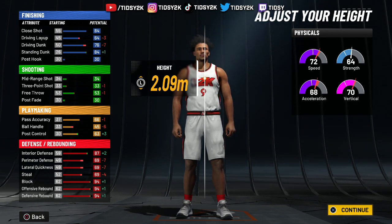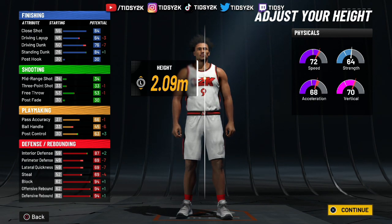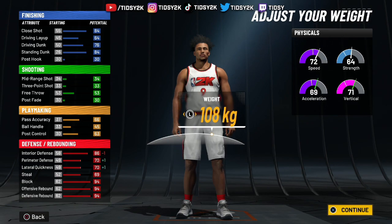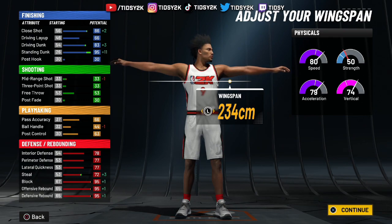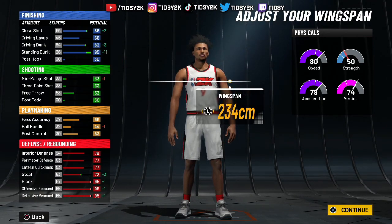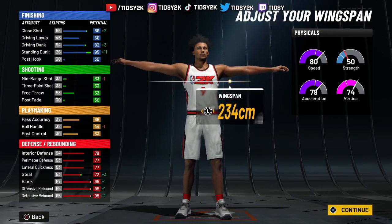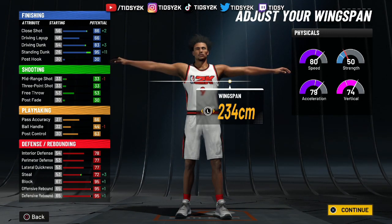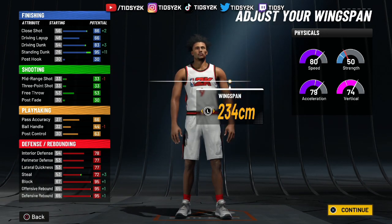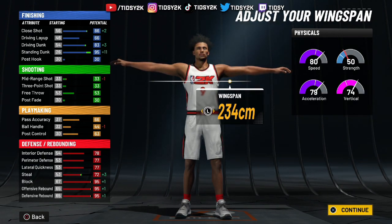I only have bronze chase down on this build so far after 12 hours, along with a lot of other defensive badges, and I get every chase down. The animations you get on a 6'10 build — you fly. You're going to dog these 6'8 pure bigs. Make sure we go minimum weight and max wingspan. At 99 overall you'll get a 99 defensive rebound, 99 offensive rebound, 99 block, 82 interior D, 81 perimeter D, 81 lateral quickness, 88 speed, and 87 acceleration. You also get 99 standing dunks, so you're going to get all the pause animations and elite big man contact dunks.